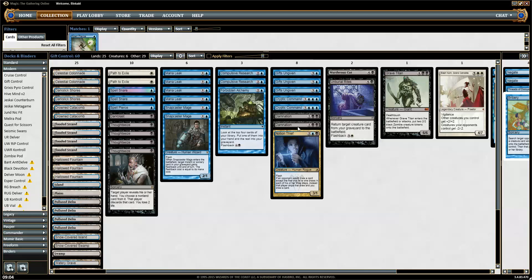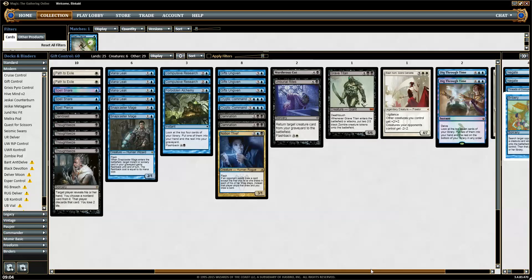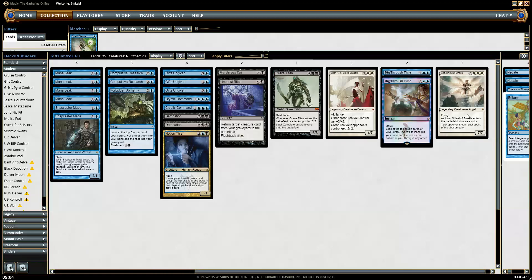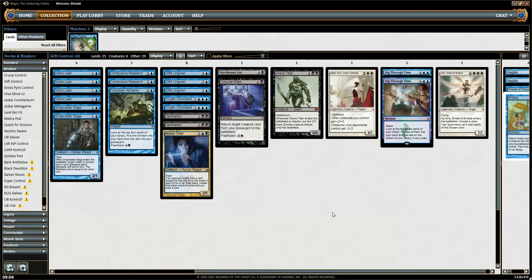I was at work as usual brewing decks — since my work is pretty boring — and I came up with the idea that Gifts should be pretty good. I started out with a Tesseract shell, but that was probably too many things in one pot.